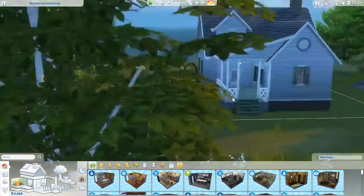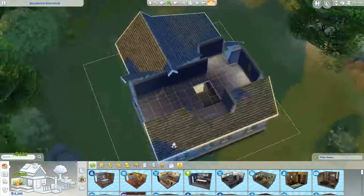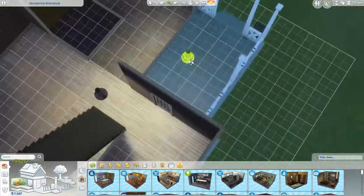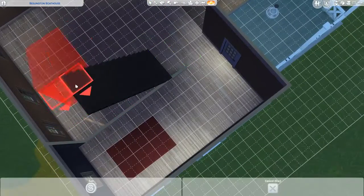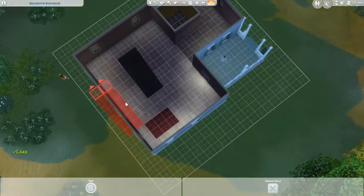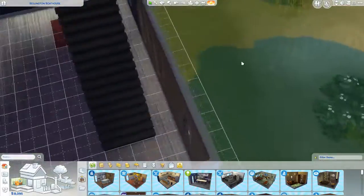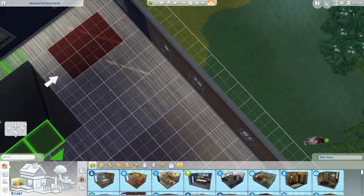Hey guys, welcome back to another video. Today we're doing a speed build for my new let's play. It's going to be for a writer named Maria and she's going to be with her dog Hermes, fighting the adventures of life like trying to get money. Right now I'm just putting them in a starter house, trying to get the basic concept moving walls and trying to get the staircase in the right place.